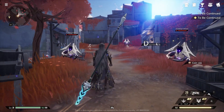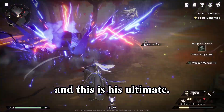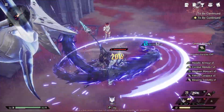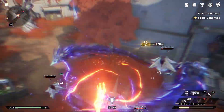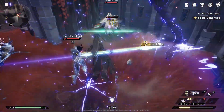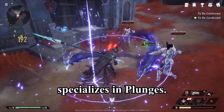So that's his plunge, that's his skill, and this is his ultimate. It summons 2 dragons and deals damage to enemies. As you can see, he specializes in plunges.